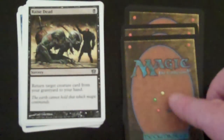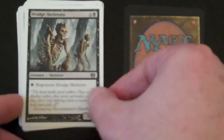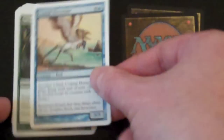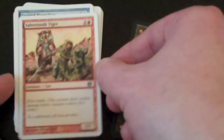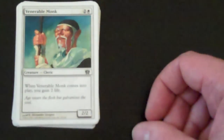Raise Dead. Honor Guard. Drudge Skeletons. Rampant Growth. Coastal Hornclaw. Sabretooth Tiger. And Venerable Monk.